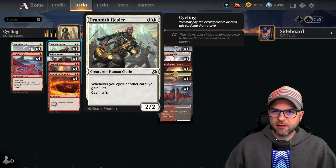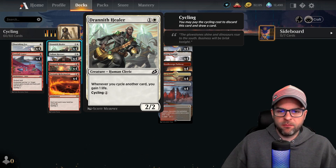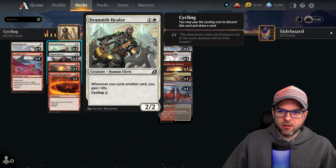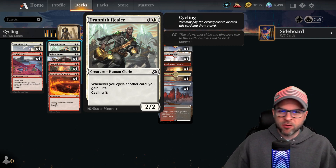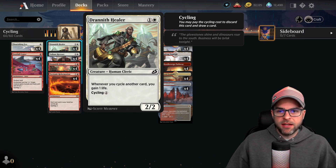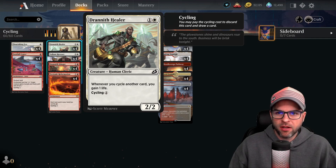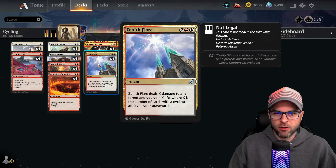Coming to the two-drops, we've got Drannith Healer — one of the weaker creatures in the deck, but it cycles for one. We're going to be cycling this most of the time. Whenever you cycle another card, you gain a life — otherwise it's just a 2/2 Grizzly Bear, not terribly exciting. However, the life gain can certainly be relevant in some matchups — maybe against Red Deck Wins or a Burn deck. Resolving this means that even if your opponent tries to kill it in response, you may still be able to cycle several cards in response, getting very precious further life gain. So the life gain can certainly be relevant, but most of the time I'm just going to cycle this and stick to the primary plan of killing your opponent with Zenith Flare.